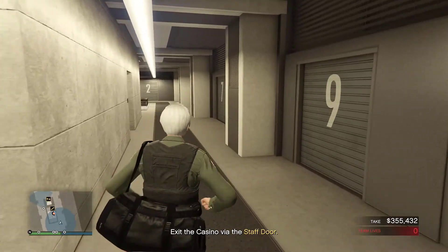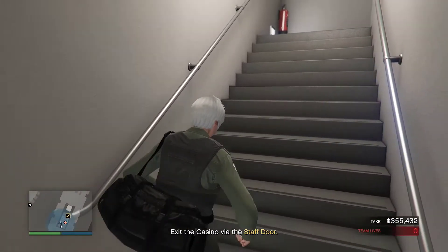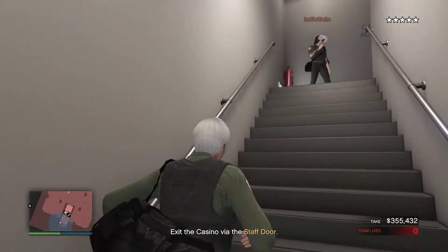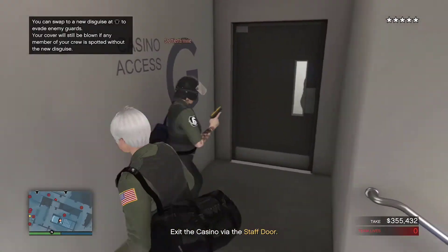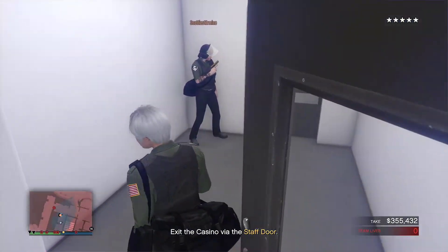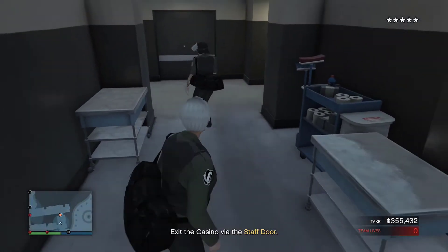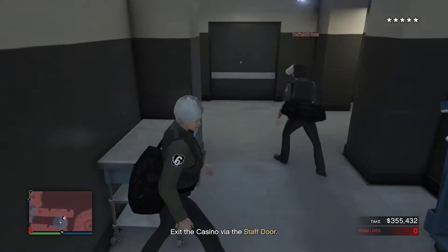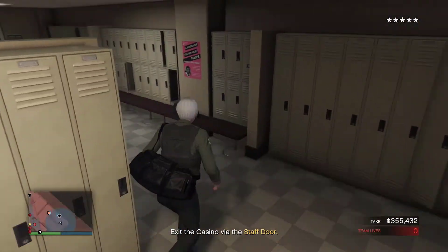I highly recommend getting this glitch because Rockstar has been patching all the outfit glitches, so get it while it's working — it works for new gen and old gen. We have an alert now, so once you come up here you need to kill that guy right there. Make your way to the outfit section — there's one more guy to kill. That's the two people we mainly have to kill, and then we can just run in and go change the outfit.